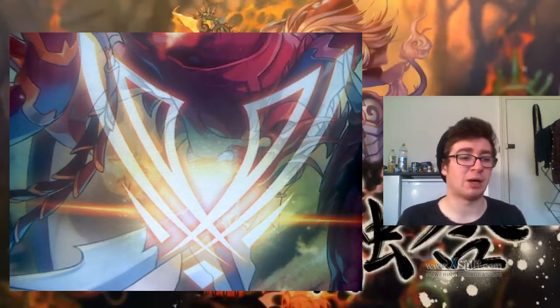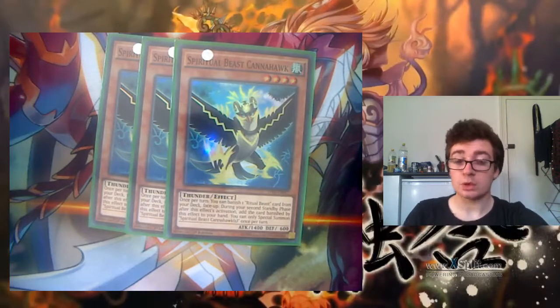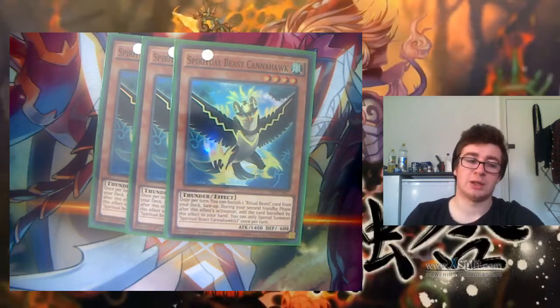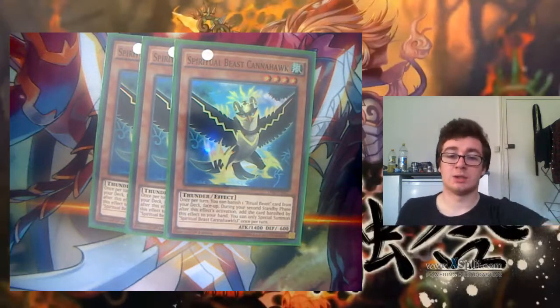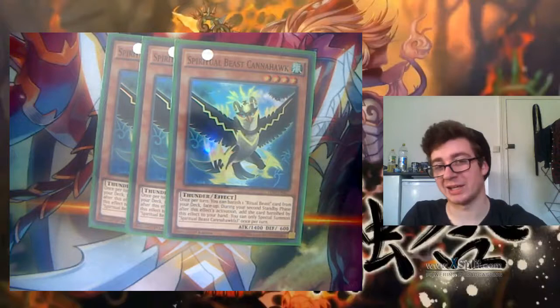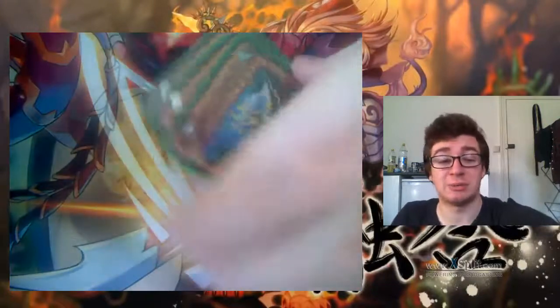We'll now go onto the beasts. This is Cannerhawk. I originally thought this card was really bad when I first saw it, but I didn't realise just how amazing it was until I started playing the deck. Once per turn, while this is face up on the field — so if it gets removed from the field and gets brought back, you can do its effect again — you can banish one card from your deck and in two standby phases' time you can add that card to your hand. You do it because this banishes a Ritual Beast card, so you can access that card while it is banished.